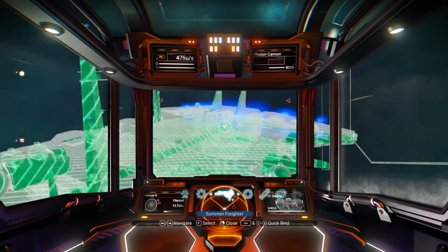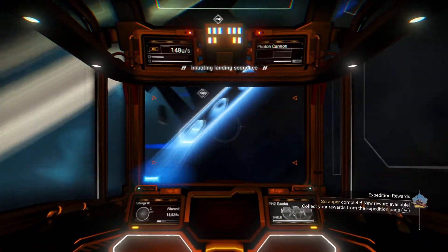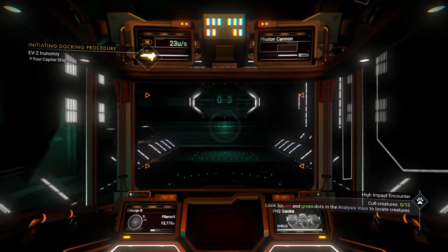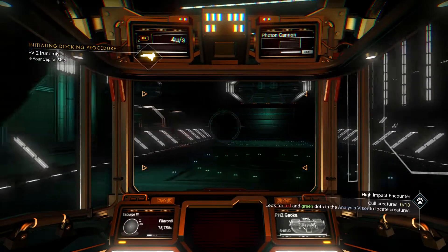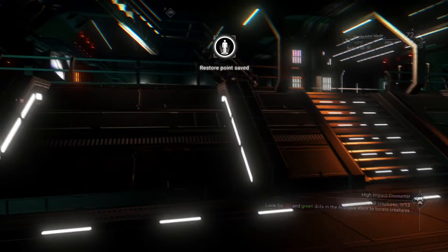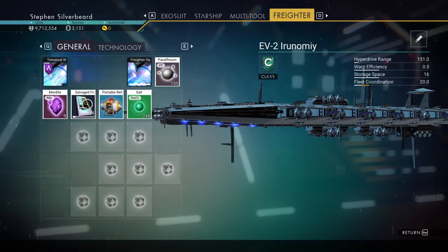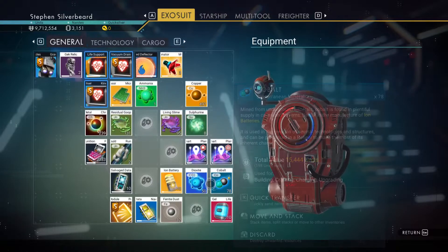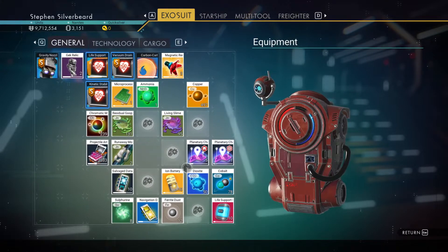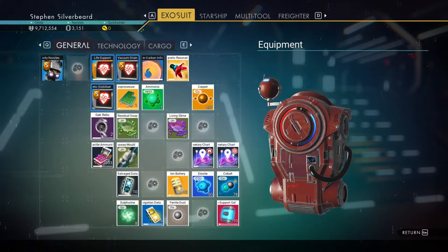We're going to go up into space, take stock of the current situation, call in the freighter so we can go do the anomaly as well and get some extra suit expansion. I want to get into the freighter so I can offload some stuff and also get some warp fuel for the ship. We're going to bring the warp cells into the starship. We can probably sell the chromatic metal and put things into the freighter should we need it again.